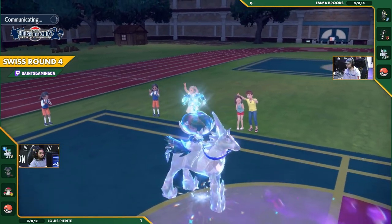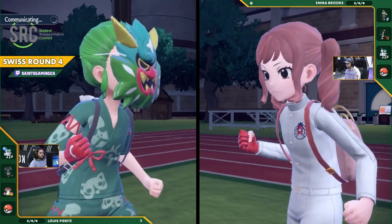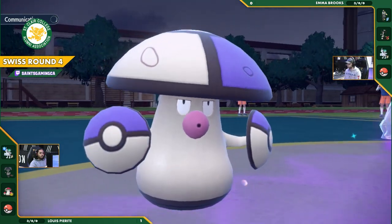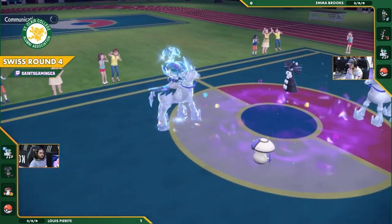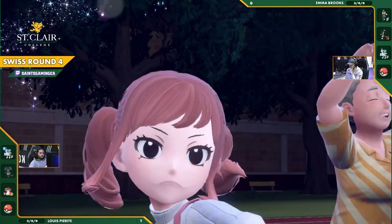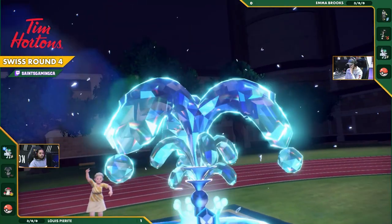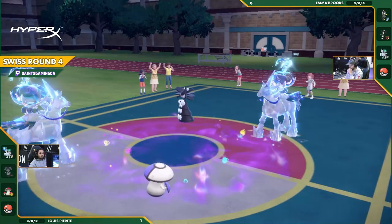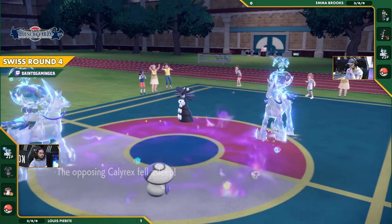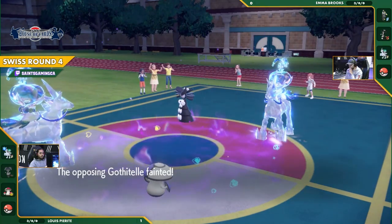Foul Play is going to come out onto Calyrex, just do a little bit of chip damage — any damage you can do is very valuable. Pollen Puff not going to come out again because Calyrex still can't Protect anymore. So we're going to see the Spore come out onto the Calyrex now to really put Emma in a bind. With that Trick Room up, we know Lewis's team is going to act first. I feel like we might see a swap out on this Gothitelle as well — potentially trying to preserve it, maybe even a swap out on the Calyrex. That Spore is going to be so threatening; you don't want your main hypercarry to be taken down like that. This is where the Incineroar comes into play — if he did bring Incineroar, that's where you'd want to switch it in. A Water Tera there — I don't know what that's going to do for Emma here.